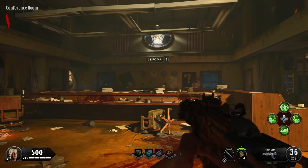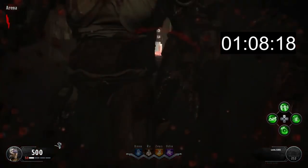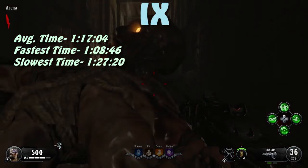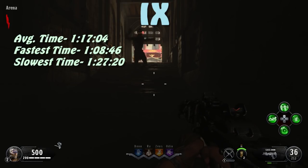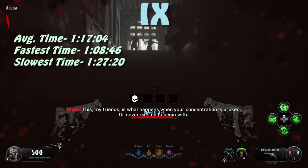The top 5 is all Black Ops 4 maps — and it wasn't even close. At number 5, the map you die the quickest in Black Ops 4, is IX with an average survival time of about 1 minute and 17 seconds. The shortest time was about 1 minute and 8 seconds, while the longest was about 1 minute and 27 seconds — which is actually faster than Nacht der Untoten's slowest time. You spawn in a small tunnel somewhat separate from where zombies spawn, but those zombies appear almost instantaneously and run quite fast on round 1.